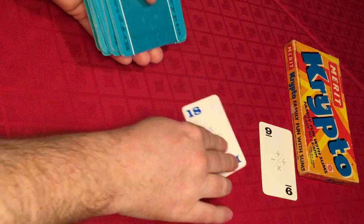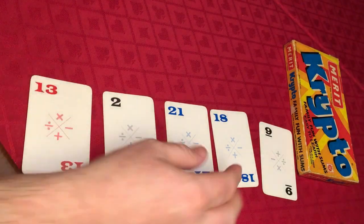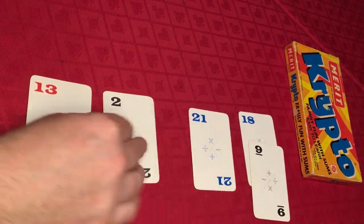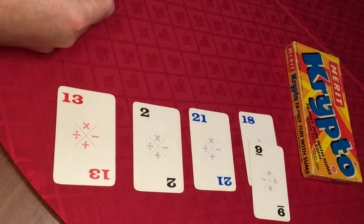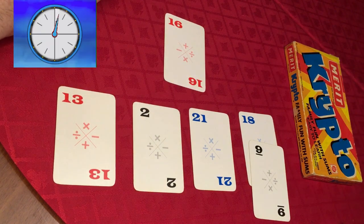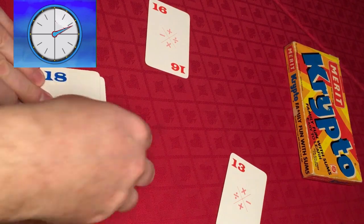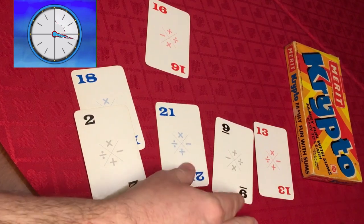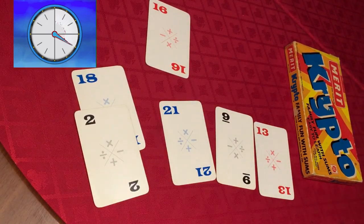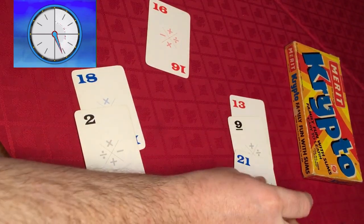We've got 9, 18, 21, 2, and 13. My first thought is that 18 divided by 9 is 2 — that might come in handy, and we've got a 2 there as well so we can make a 1 or a 0. The target is 16. We've got 18 take away 2 is 16, so if we can make a 1 or a 0 out of what's left — yes: 13 plus 9 is 22, take away 21 is 1, multiplied by 16.